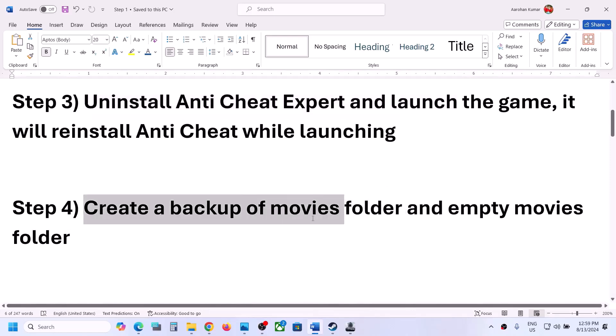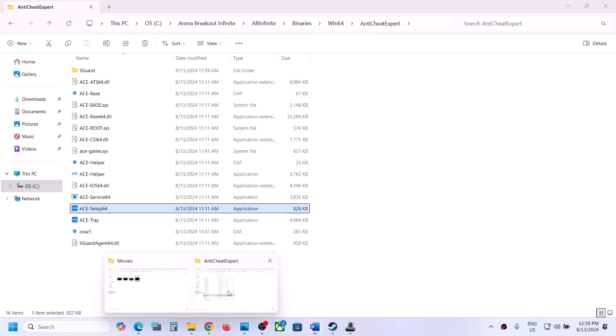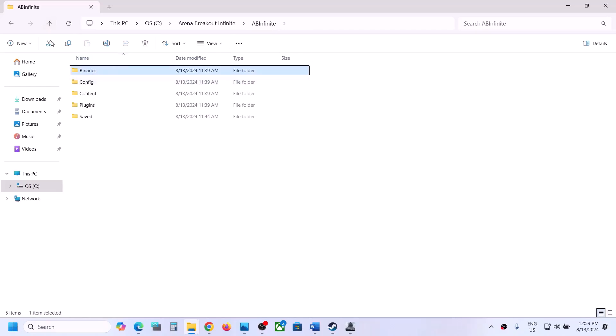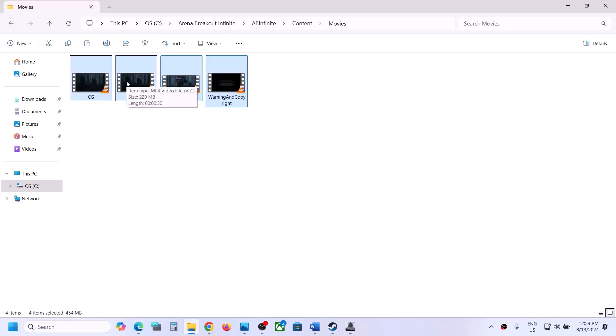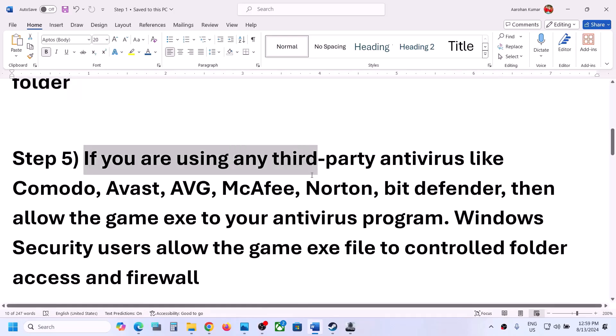If still not working, the next step is to create a backup of the Movies folder and empty it. Go to the game installation folder, open ABInfinite, then open the Content folder. You will see the Movies folder — copy it and paste it somewhere to create a backup. Then right-click the original and delete it. After deleting it, launch the game and check.